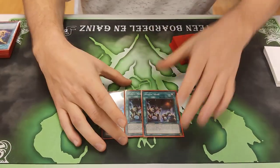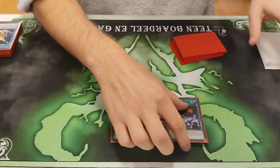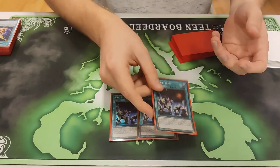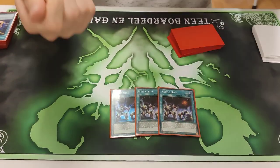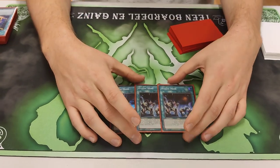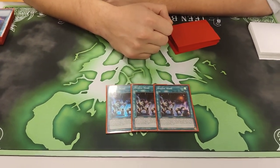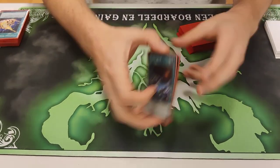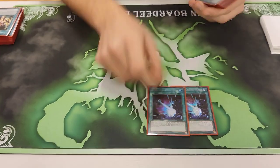Triple Mystic Mine. This card is insane in this deck. When you bait something or they just don't have a negate, you drop Mystic Mine, then normal summon Zoo, make Zoodiac Boarbow — it's so stupid. I saw you play against Drytron: you Kaiju'd Teal, activated Mine, GG. It's so good. He scooped immediately. Full combo with Mystic Mine.